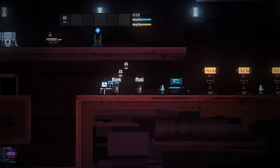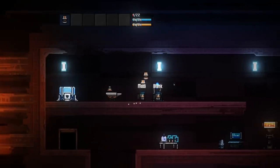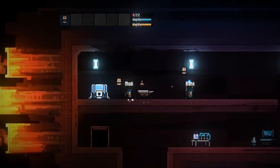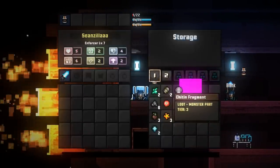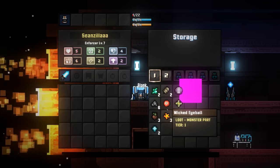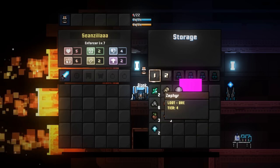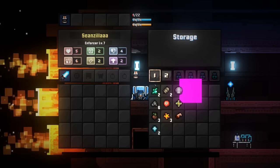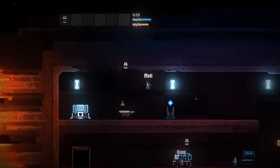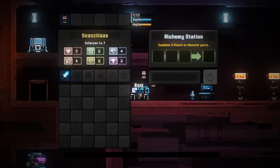New updates — we'll go through some of the stuff here. I'm at one health still. They added a basic potion and food, so that's why we can actually click on these now. The emblem forge we've already done. Storage items now have different names: loot plant, loot monster part — different information on them now. When you go down to the alchemy area it says combine three plants or monster parts, so it lets you know what's a plant and what's a monster part, making recipes a little easier.